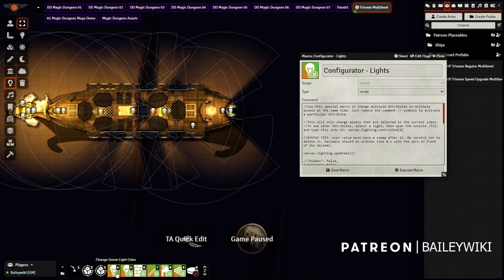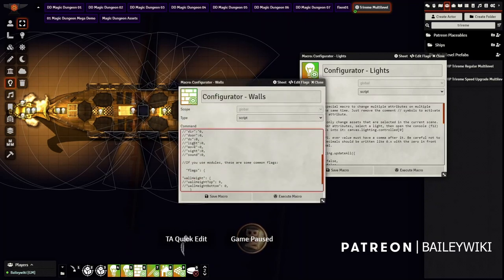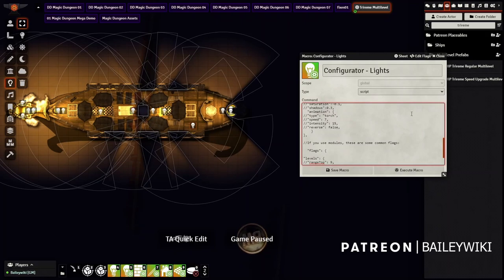You have to have commas after each number, and quotes around your color hex code. Executing the macro dramatically increases the radius of the lights across the board. You can do this with walls, foreground and background tiles too. If you think I should add more fields, let me know — I built these for the things I wanted to change most often. You can create custom versions by setting flags the way you want, removing relevant comments, and saving as a new macro — for example 'light control wall' — to reuse over and over.